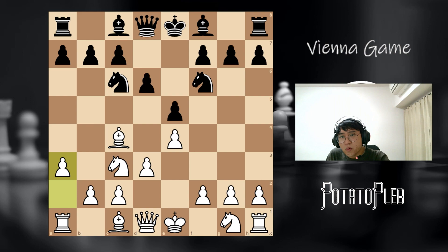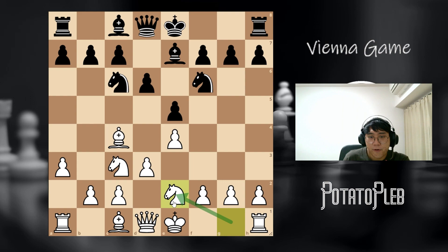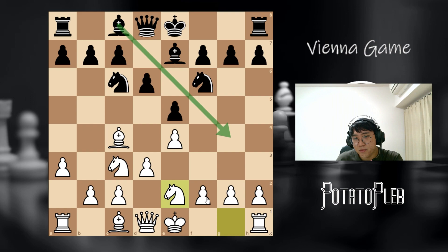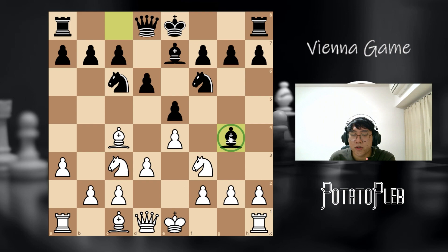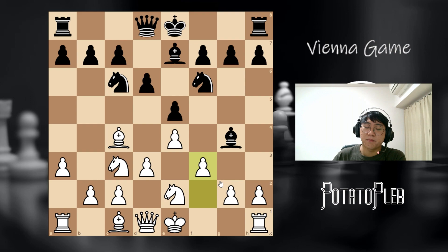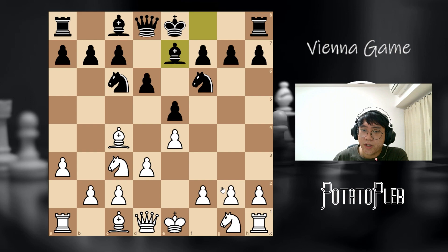Basically d6 and then a3. But let's look at what will happen if black just decides to play something else, like a casual development move like bishop e7. Then in this position, what I will recommend for you is to play knight g to e2. This is a very common idea in this kind of situation, because of the move bishop g4 pinning the knight. If we develop on f3, the bishop can always go to g4. But if we develop to e2, this won't work, because we have move f3.